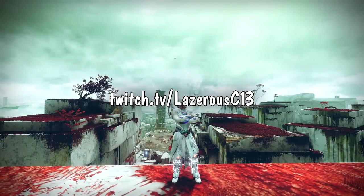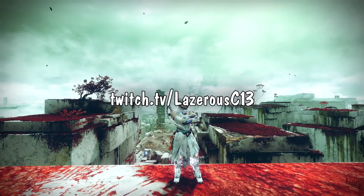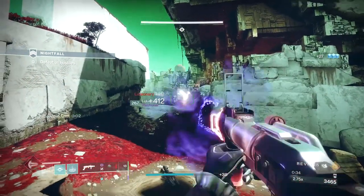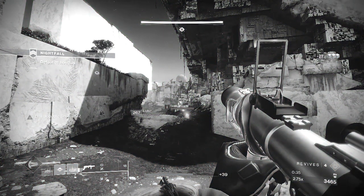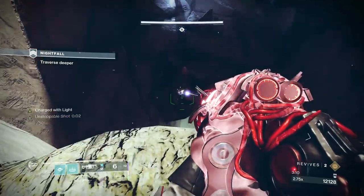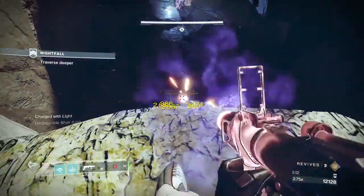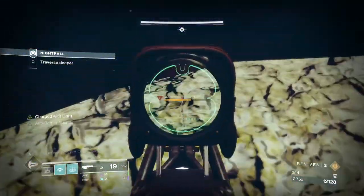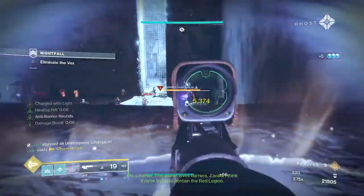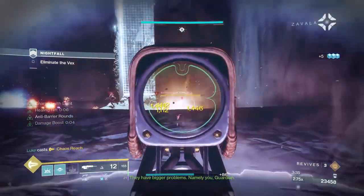You can catch me live several days a week at twitch.tv/lazarusc13 — link is down in the description. I'm going to assume you'll be able to handle the opening of this GM, so let's skip ahead to the first room. Take out the Scions in front of you and the ones across to your right. Look down and take out the first barrier champion, then jump over to the right platform and have your solar person break the shield on the Blood Guard, then take them out.